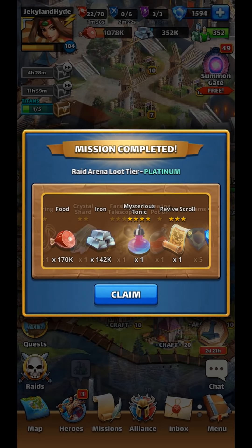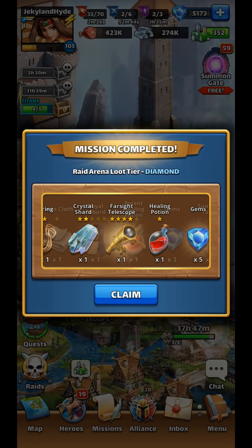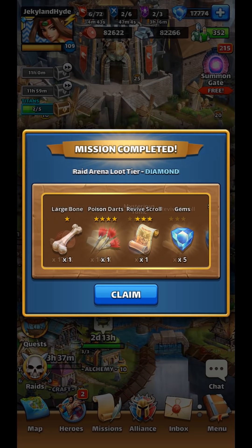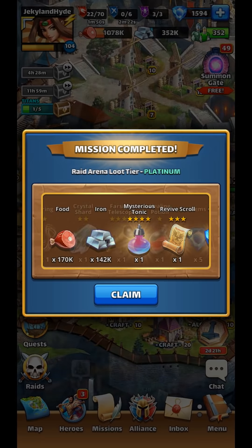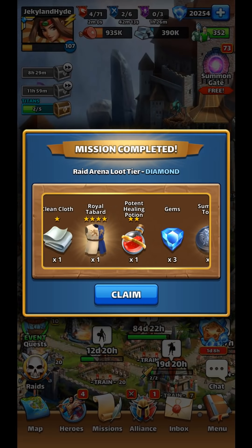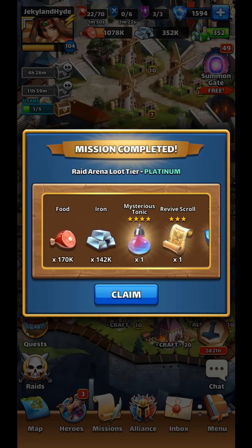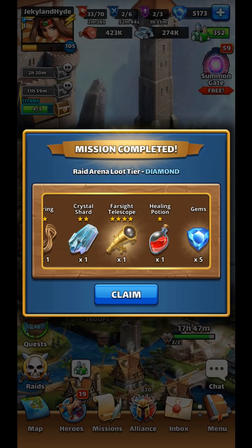Don't forget to pay attention to your loot tier. If you can, always try to finish the hero chest while you're in diamond level as it has the greatest chance of the greatest rewards. If you're pay-to-play, it's definitely worth advancing the chests so that you can fill more chests each day, which increases the chances of finding 4-star Ascension items.